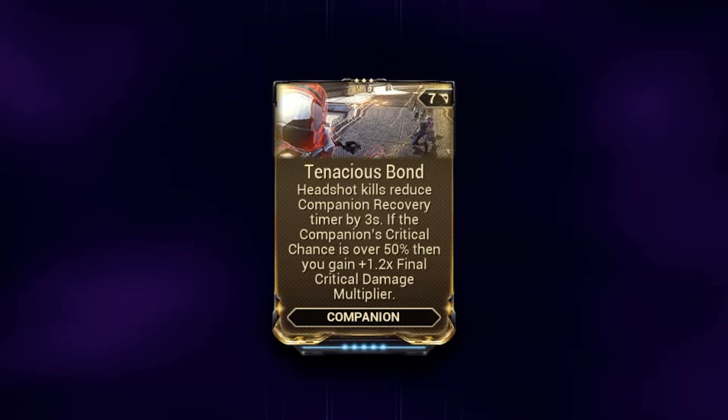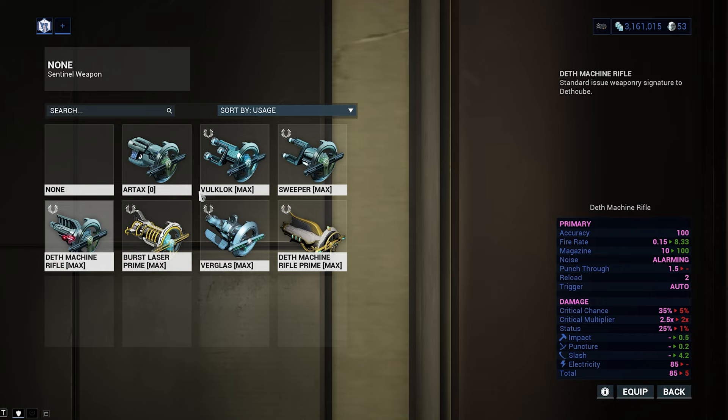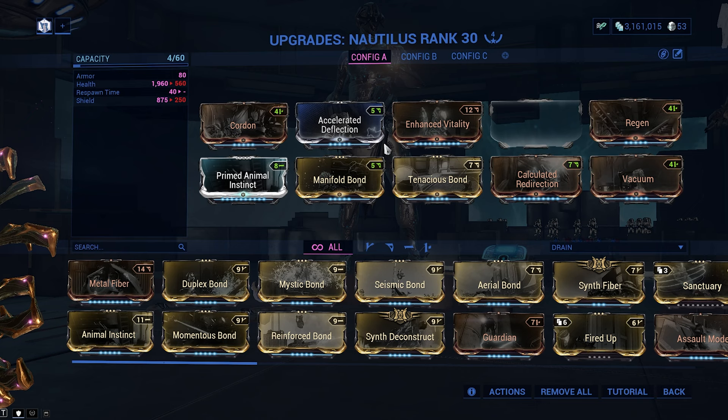Our companion buffs aren't over. Tenacious Bond gives a final 1.2x increase in critical damage if our sentinel's weapon is over 50% crit chance. Most sentinel weapons have absurdly low CC, except for Volklok with a base 35%. With just Point Strike, this puts us far over the required value, giving us a permanent crit damage increase. The rest of these mods just contribute to Nautilus' survivability, with this last slot being open for whatever you'd like.